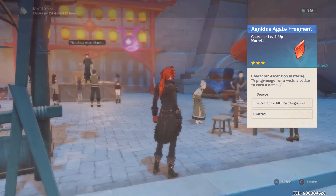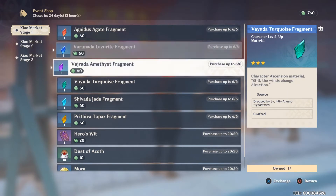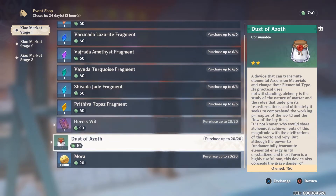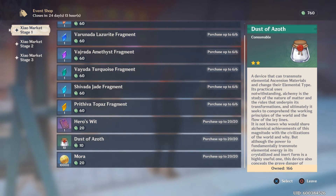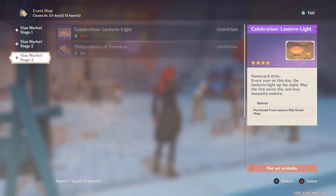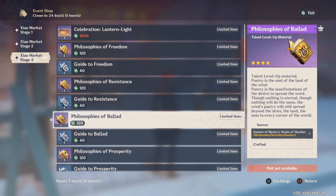In the Shao Market you get Fragments, Hero's Wit, Dust of Azoth — which is really useful with the new Transmutation feature — and Mora. Throughout the event, roughly every three days you will unlock a higher level in the Shao Market. The event will last until the 28th, so you will have more than enough time to purchase all of this good stuff.